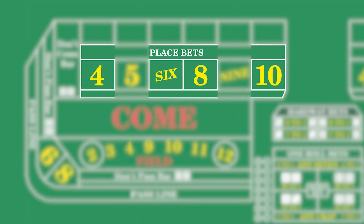Some players prefer to place the even numbers — 4, 6, 8, and 10 — because of the lower payback on 5 and 9.